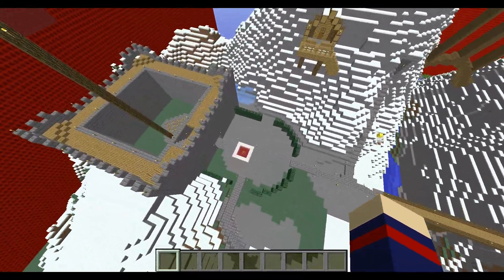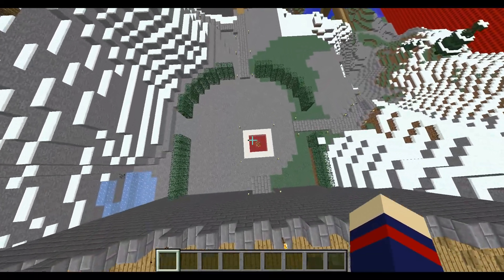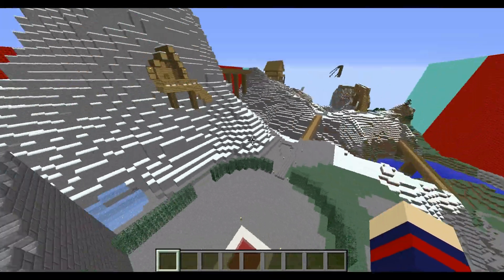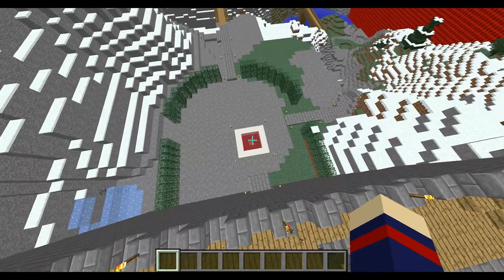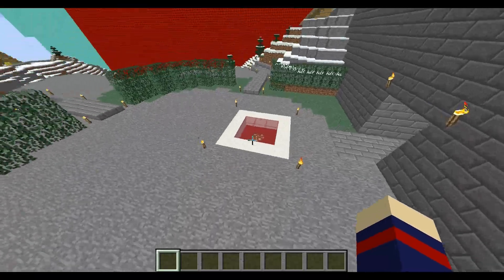The red base is right here, with the flag right in front of it. Because the flag platform is accessible from all sides, I made a hedge barrier around it with only three access points.